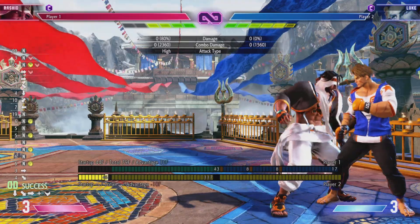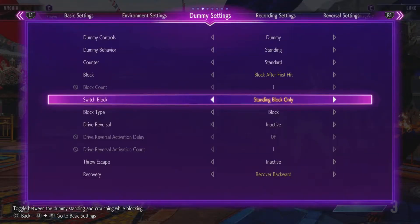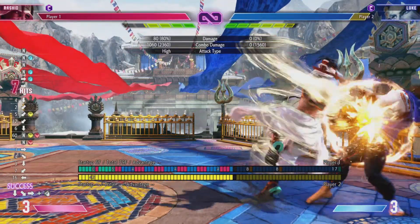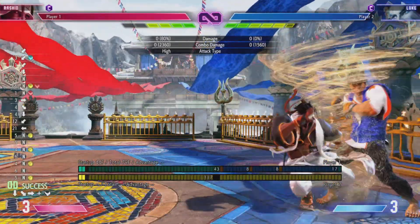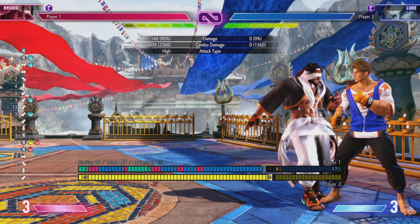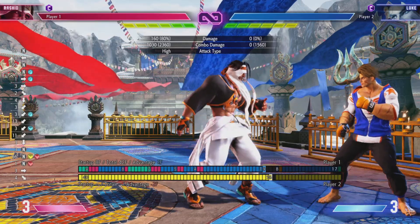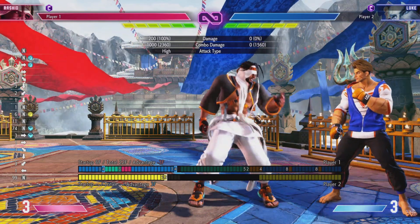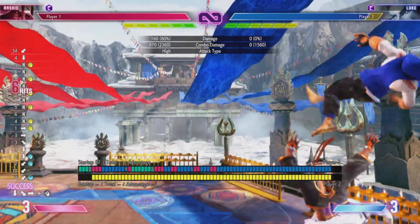A fully charged EX tornado works too — you're plus enough to do crouching medium kick. It isn't even a counter hit, that's how plus it is; Luke couldn't even press anything. With the regular fully charged tornado the wind current doesn't last long enough compared to EX cyclone's three seconds, so you just have to hurry up and go into one normal, then into your enhanced stuff from there.